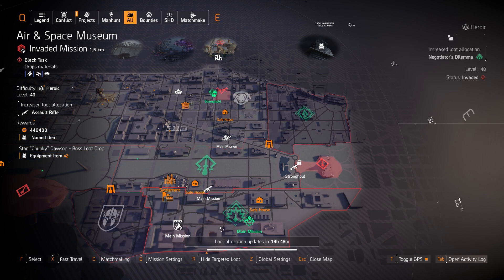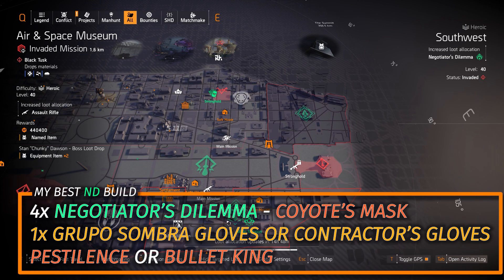Next up we got Negotiator's Dilemma at Southwest. I'll put my double LMG build in the top right and bottom left overlay — that has 4 pieces of Negotiator's Dilemma and the Coyote's Mask, and then one piece of Grupo Sumbro gloves running the Pestilence or the Bullet King. You could use that with ARs or SMGs, or run the Contractor's Gloves with the Pestilence or the Bullet King.